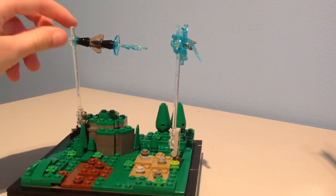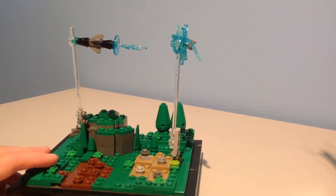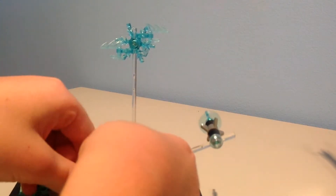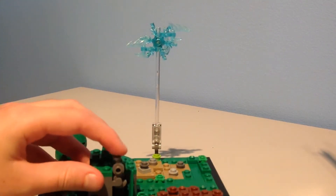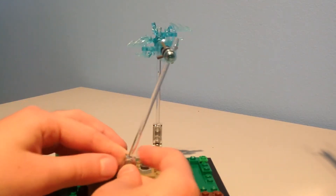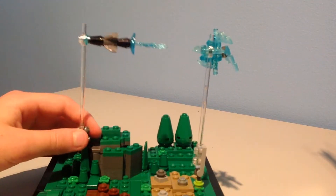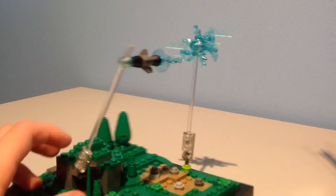This is supposed to look like a crack, a rift. And this is the rocket. The rocket is not completely identical but kind of. I used a hook piece right here, and then just this thing right there, and it is kind of tilted so it will fit. That was the rocket.